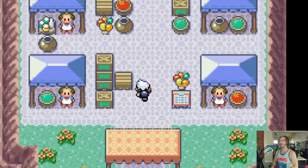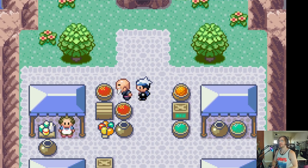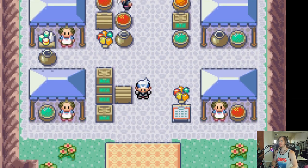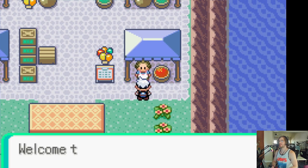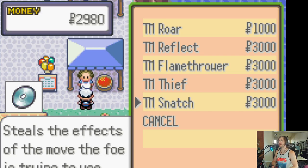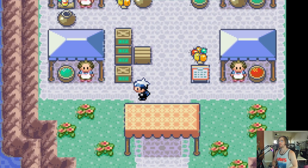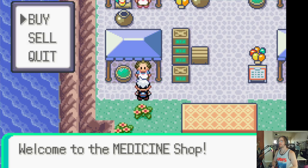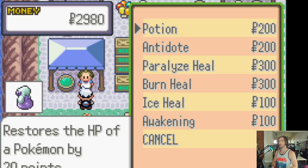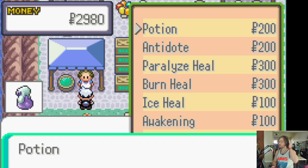As you can see, it is a little island — all of them are different vendors. This man is the Name Rater. I never cared about that, ever. This guy sells TMs, depending on your need — there are some good ones. Potions over here. How many potions do I got? I only have one in my bag — let's get three, now we got four potions.